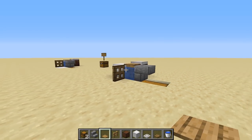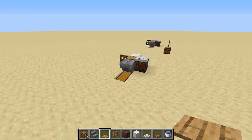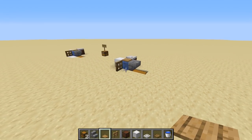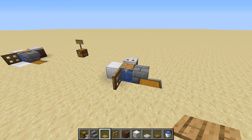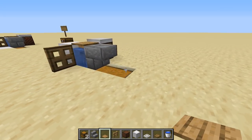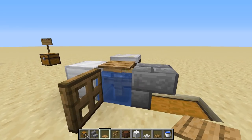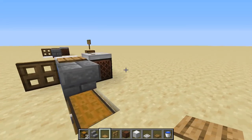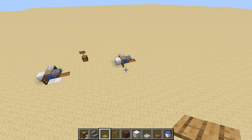The last thing you'll need to do is place a pressure plate right on top, and you now have yourself an AFK fishing farm. This is completely server friendly and does not take up much lag, so if you're on a realm, server, or multiplayer server, you should be fine. Although if there are a lot of people doing it — especially on multiplayer servers — this can cause some input lag.